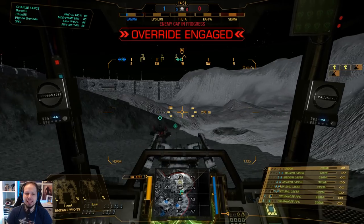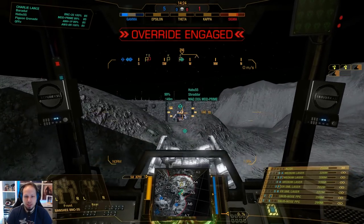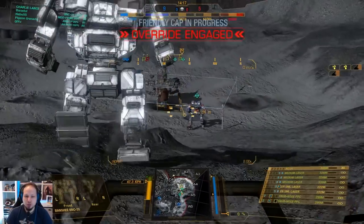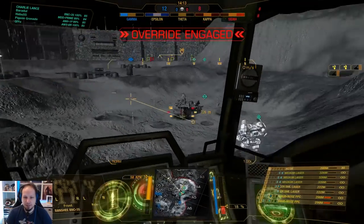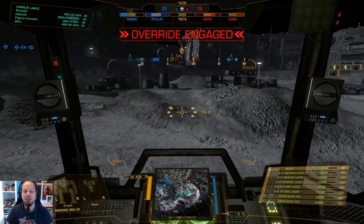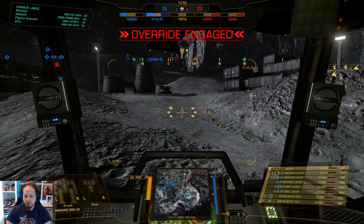Second game of the day — we are playing HPG Manifold and we are playing Conquest. Since we have a Mad Dog here, I shall not go to Epsilon and capture the point. My job is to go to the front line and leave the capturing to my faster teammates. What the Awesome does here is not really efficient — you shouldn't do that as an assault mech when starting on the side on Conquest HPG Manifold. Anyhow, a very quick side note since we are going to the front line and it will take a little while.